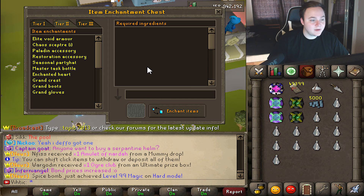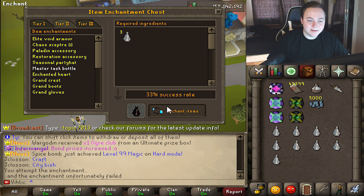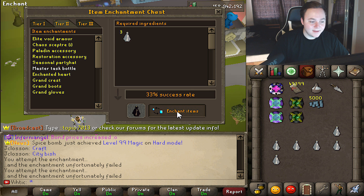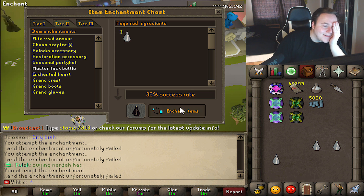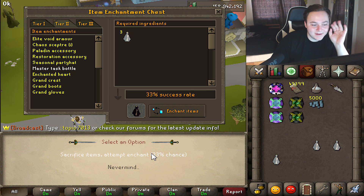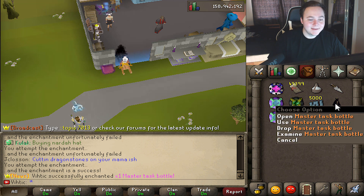I got a bunch of these, we might as well see how many we can make. 33% chance — nope, that's a fail. That's a fail. Come on. This one we should get — yeah, there we go. We beat it, not bad.